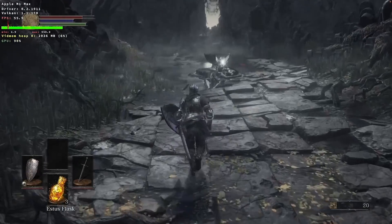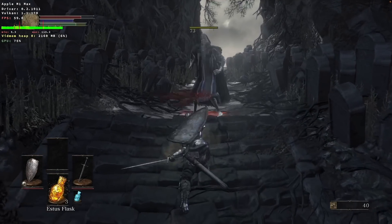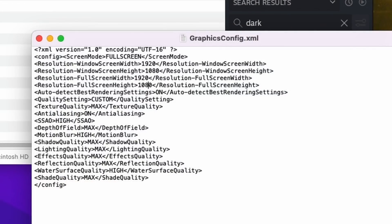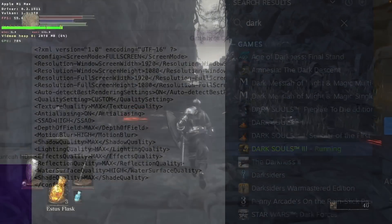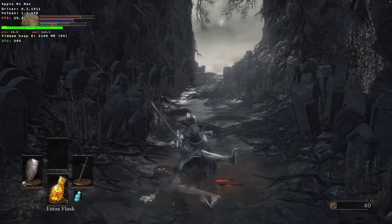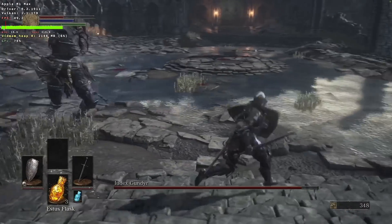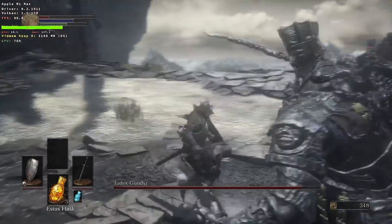So next up is Dark Souls 3, which is another FromSoftware game. This game currently has a bug where if you try to access the graphics settings, the game will slow down completely. One workaround is to edit the graphics settings file externally, which will allow you to change the graphics settings — I'll leave a link in the description for details on how to do this. Here the game is running at max settings between 45 to 60 FPS. I'm not really a Dark Souls expert, but I'd be interested in hearing whether you think that this is an acceptable performance rate for this game.